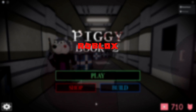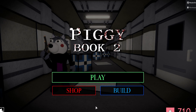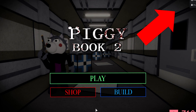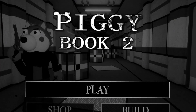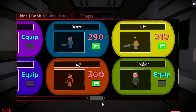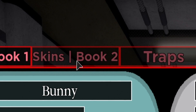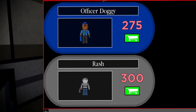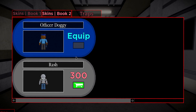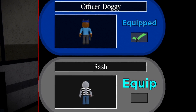Welcome back to Roblox Piggy Book 2, where today we're going to be diving into some more glitches. But before we do that, I need to clarify something. On the last video, I went to the shop and I didn't think there were any Roblox Piggy Book 2 skins yet, but you all told me in the comments that if I go ahead and click Skins Book 2, BAM — there they are. We got Officer Doggy and Rash, and with my 710 Piggy Coins I'm going to buy both of them right now.